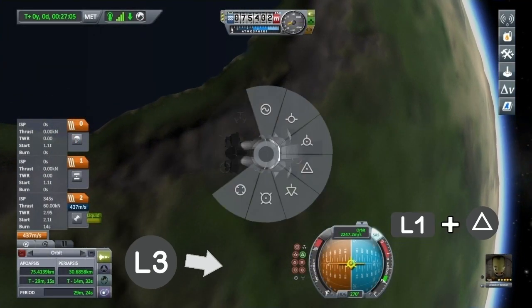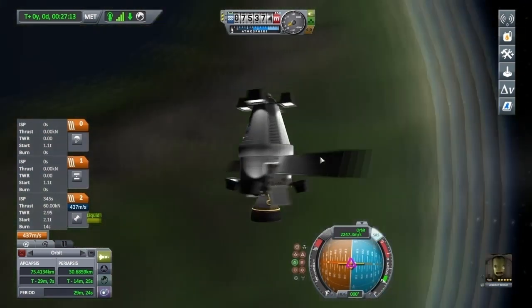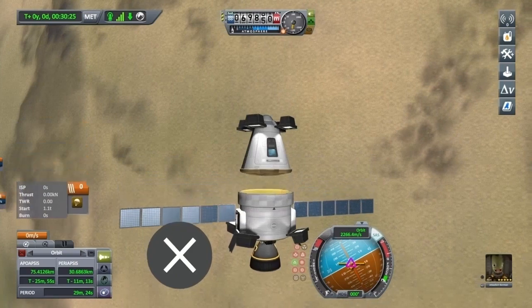Now point your ship either normal or anti-normal to prevent a collision with the engine when you stage. Before you re-enter the atmosphere, you should point your ship retrograde again.